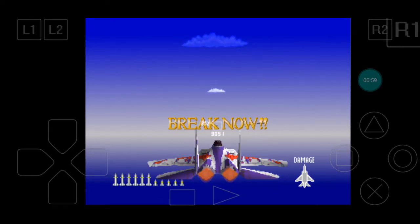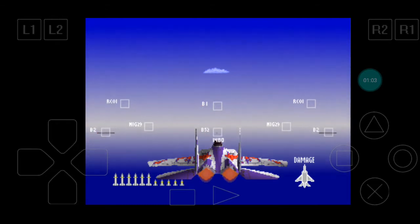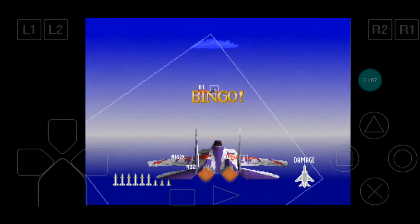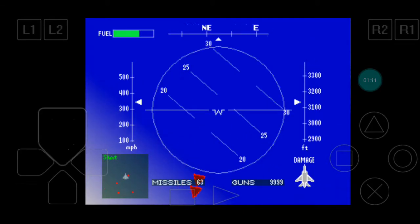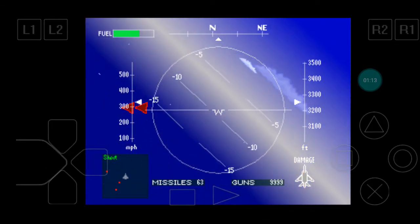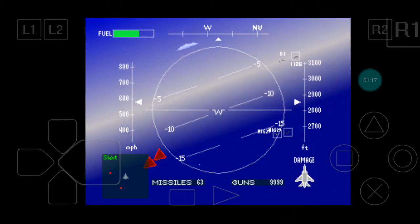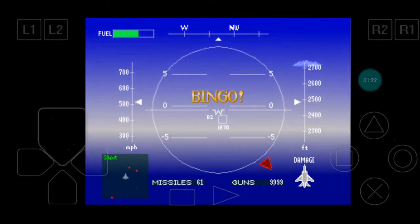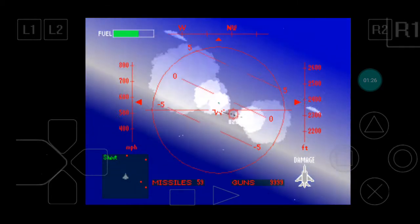Ready? Break down! Enemy locked on our left! Up ahead! Enemy on our tail — locked on our six! On our left! Take off! One! One! Enemy locked on our six!